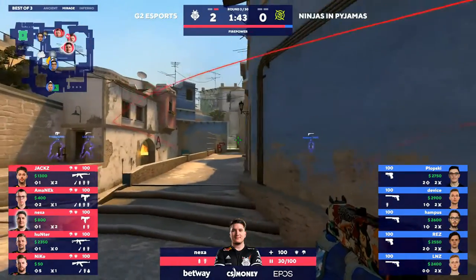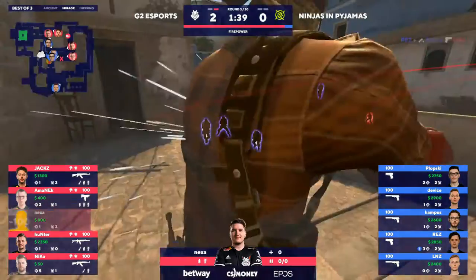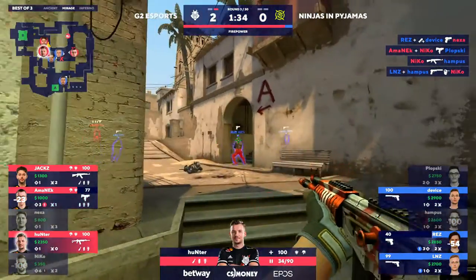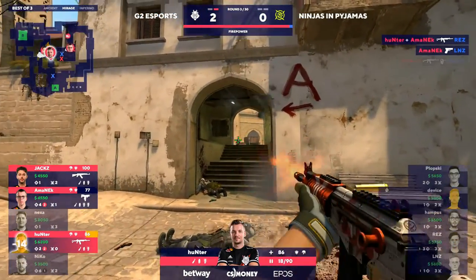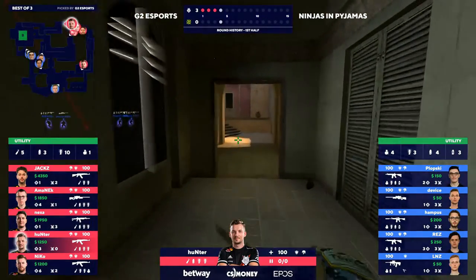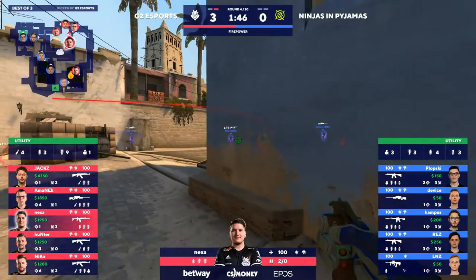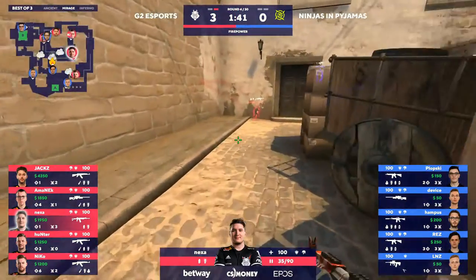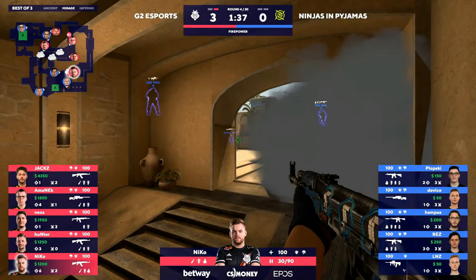Build up the cash flow — Nexa is going to lead the way. There's a flashbang, they just used it. Amanek is going to try and recover the MAC-10s, not doing as much work, but don't worry — the rifles have arrived from behind and Hunter is going to shut things down. Maybe not all the needs here for the NIP side, but you have to expect they want to try as much as they can to avoid a repeat of Ancient. It was 9-0 at the start of the first half in favor of G2.